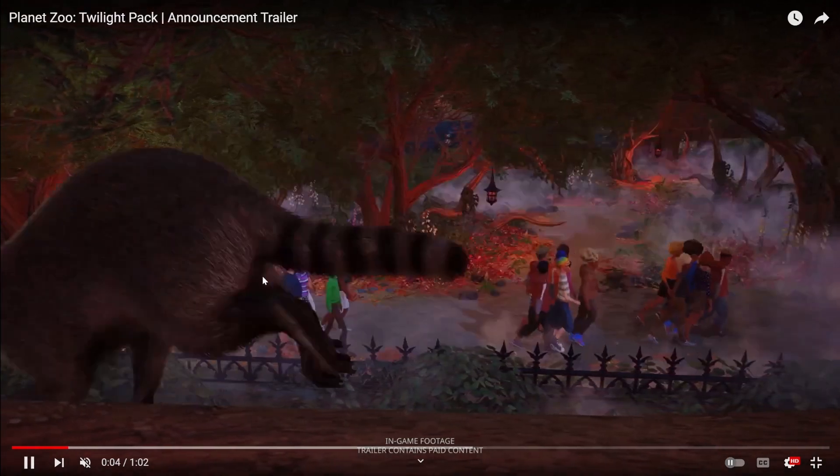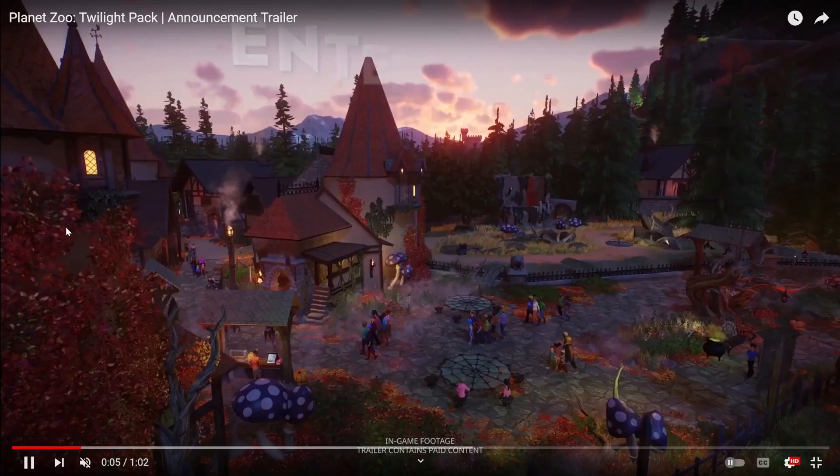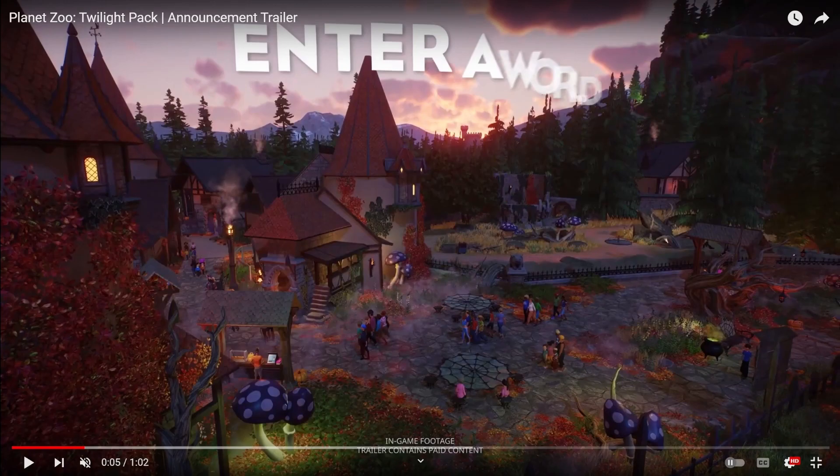The raccoon is just running past us, and the flowers again. We get our biggest look at some of the scenery here, and honestly it is very Halloween. We have the very Halloween-style spider web tables, mushroom lights, a cauldron, Halloween spider benches, gargoyles and stuff. Similar to the Arctic Pack giving us more Christmas-themed items, this Twilight Pack is going to give us Halloween-themed items. But the pathing is very universal.